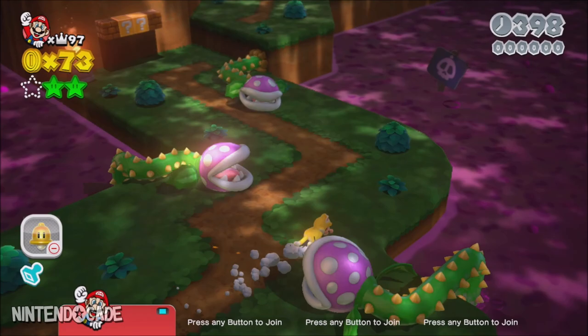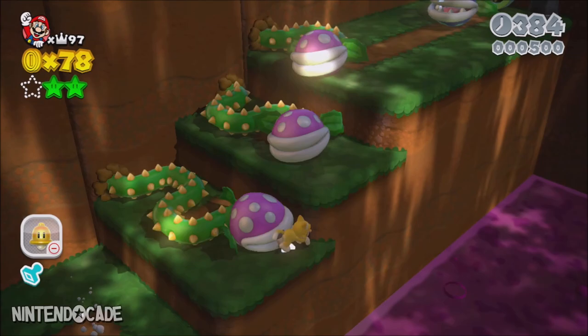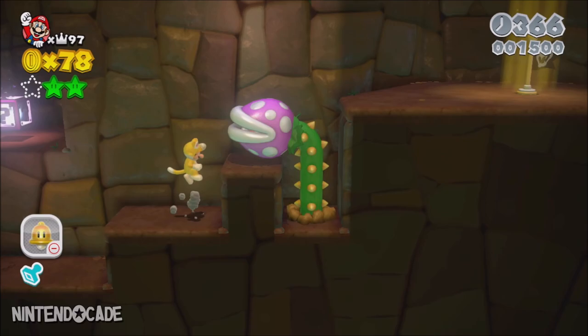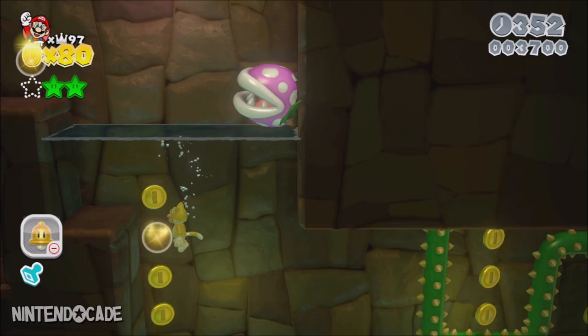Carefully move past the first three Piranha Creepers to reach the first step. Move past the sprawling Piranha Creeper to reach the three steps filled with more of them. Head into the green warp pipe by defeating the sleeping Piranha Creeper — you are then transported to the lower level. Move towards the right up the two steps and get through the first Piranha Creeper. Then move past the warp box and attack the Piranha Creeper blocking your path on these steps. Pass the checkpoint flag and watch out for the three sprawling Piranha Creepers that will come towards you.